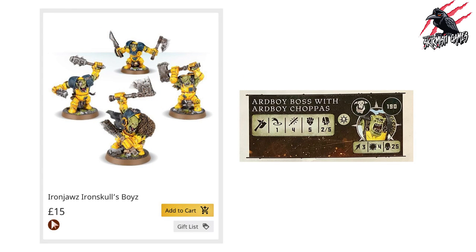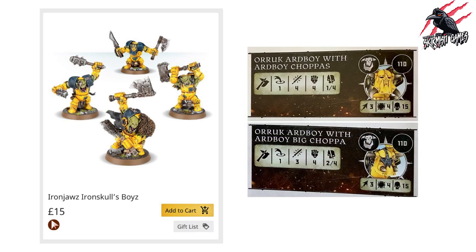Another option is the Iron Jawz Iron Skulls Boys from Warhammer Underworlds Shadespire — four miniatures for £15. These won't come with cards, just the models, but you could proxy one as an 'Ard Boy Boss with 'Ard Boy Choppa, and the others as Orruk 'Ard Boys with 'Ard Boy Choppas or 'Ard Boy Big Choppa. If you only want a few models and don't want to pay £32.50 for the full box, this is a great option.